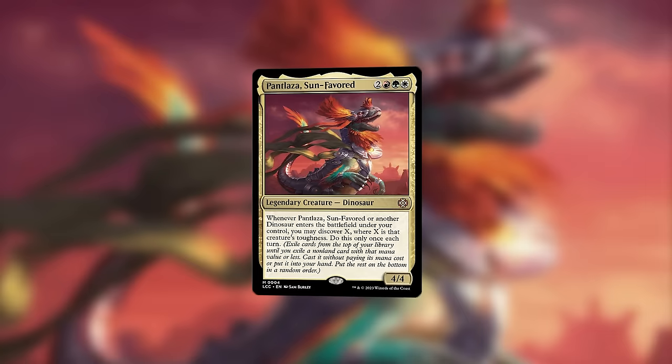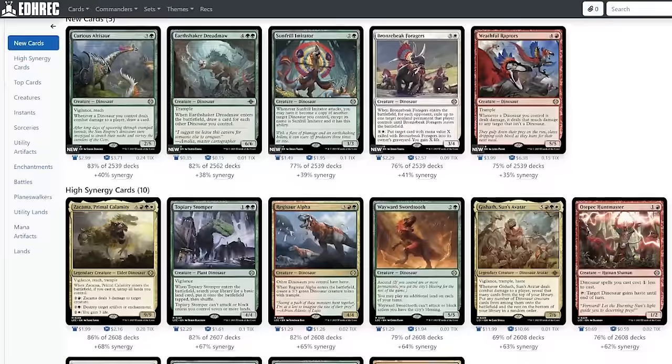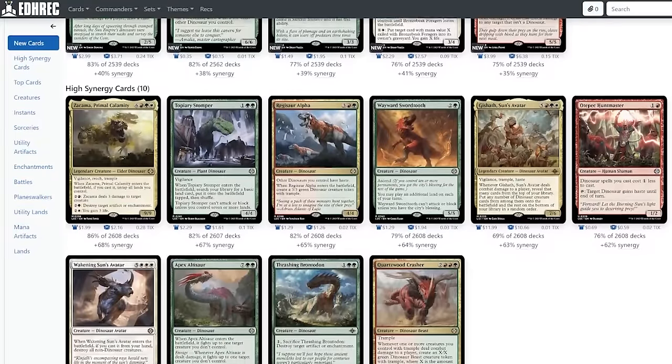Puntlaza Sun-Favored is a new entry to lead the Naya Dinosaurs archetype. A 5-mana 4/4, it allows us to discover X once each turn whenever we get a dino into play, where X is the toughness of that dino. Discover, of course, is like a new cascade ability — in other words, free spells! Puntlaza's already amassed more than 2,600 decks to its name.